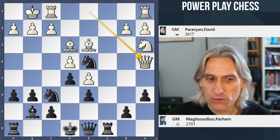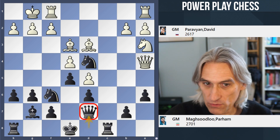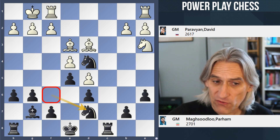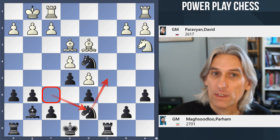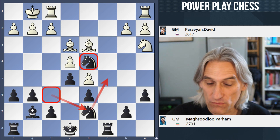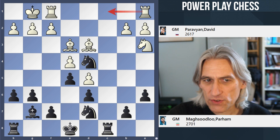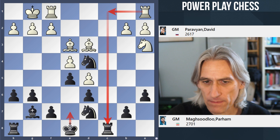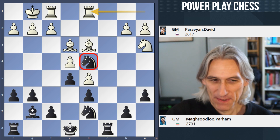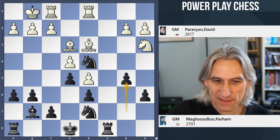White decides to exchange queens — black doesn't have to exchange queens; Knight d7 is a reasonable move. But Maghsoodloo goes for the queen exchange, confident with his knight on d4. We see that this knight from f6 actually spins around to a good position — very much like the King's Indian, except a King's Indian where this knight has magically appeared on d4 instead of retreating to e7 or b8. White could just occupy the open file, but Paravyan wanted to do something about that knight on d4 — it clearly bothered him, and he's thinking he wants to win material.